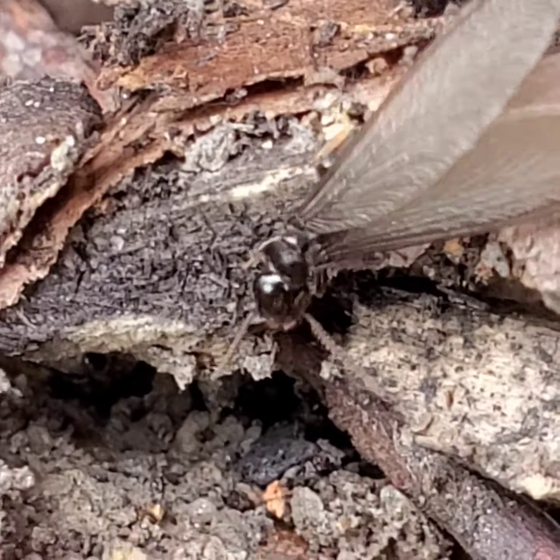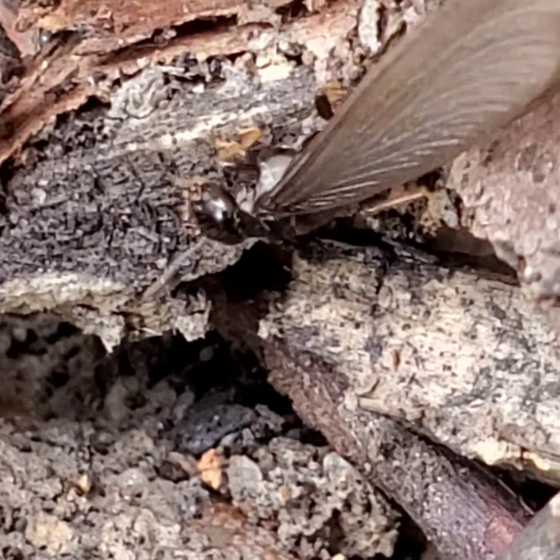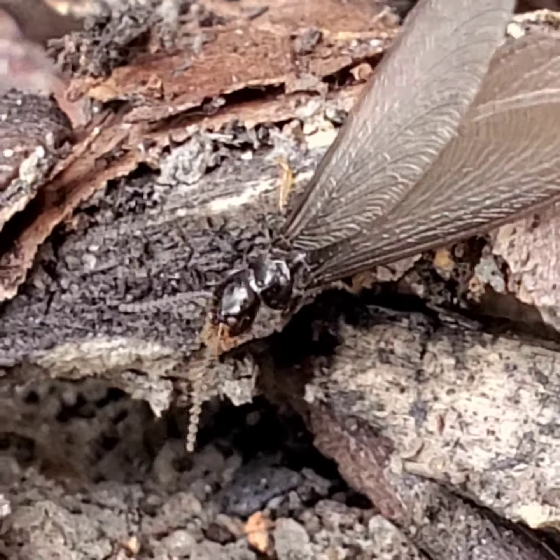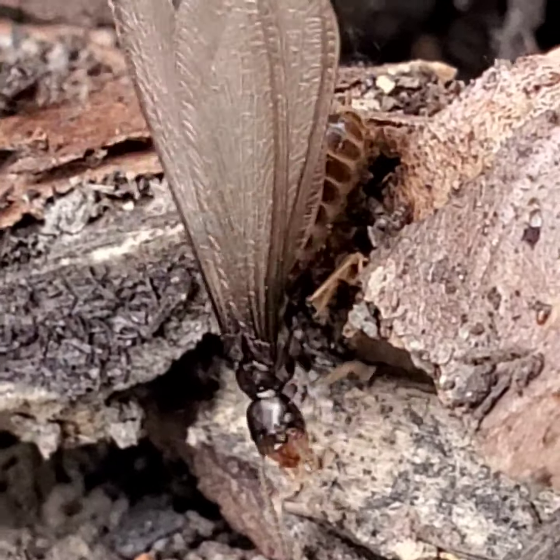And look at the antennas. See the antennas? Termites have straight antennas. Ants have elbowed antennas. And their body is not pinched — see that body? Straight across, not pinched.